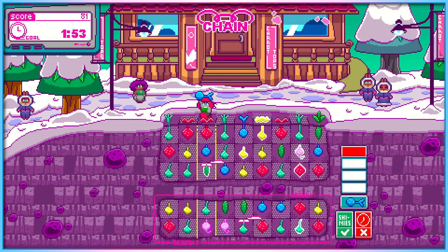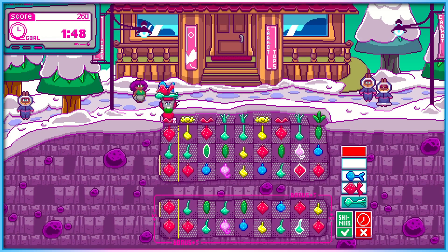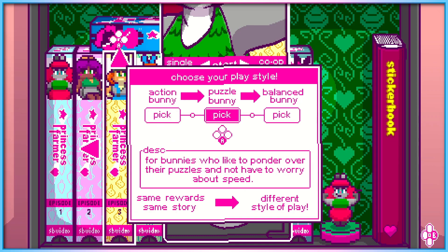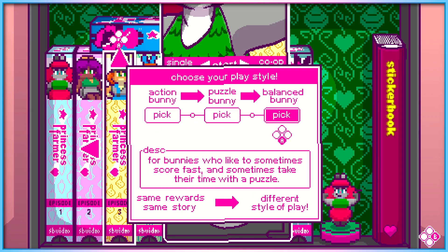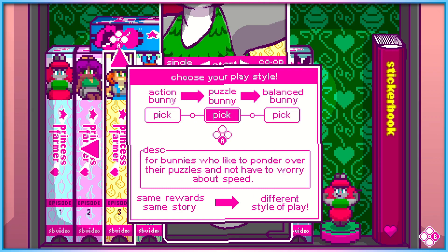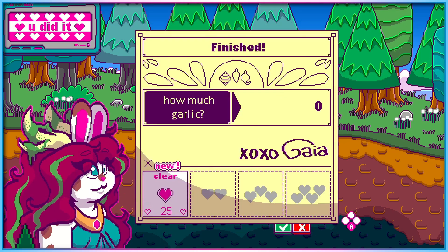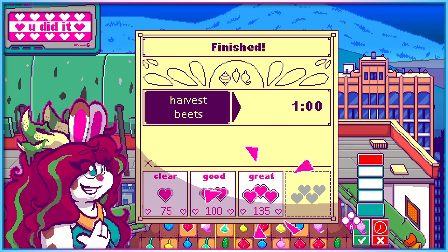One of Princess Farmer's main accessibility features is its gameplay styles. Sometimes folks just want to chill and not have to think about what they're doing — Action Bunny mode allows players to do just that. And if a player wants a challenge, planning out their moves carefully to make or avoid specific matches, there's Puzzle Bunny. For those players who just can't make up their mind, Balance Bunny combines the two. The game will never punish you. The worst that can happen is that Gaia will be slightly less thrilled when you finish a level and reward you with fewer heart coins, but you'll still advance and have many more chances to make Mother Gaia bounce with glee.